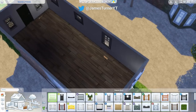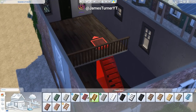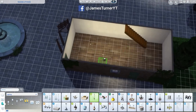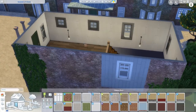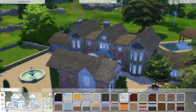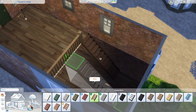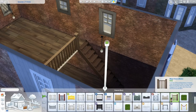Hey guys, James here today and welcome back to another Sims 4 room building video. This one's kind of two rooms in one - we're working on the workshop in the mansion house that we've been doing here on the channel. If you want to check out the whole playlist I'll link it on screen and down below so you can check out the other rooms we've done so far. We've done the kitchen, the garage, and obviously all the outside and all the build.